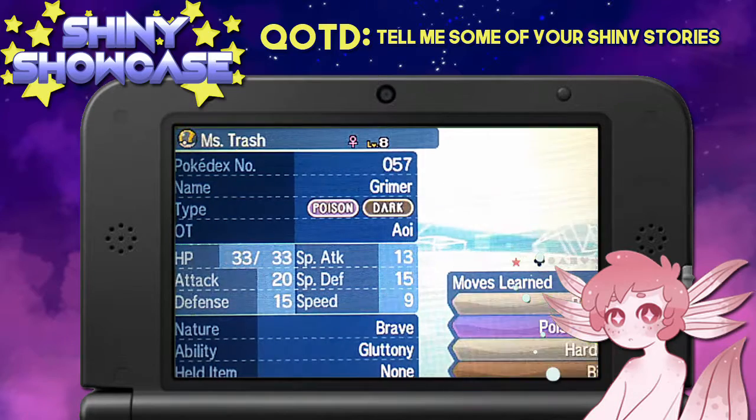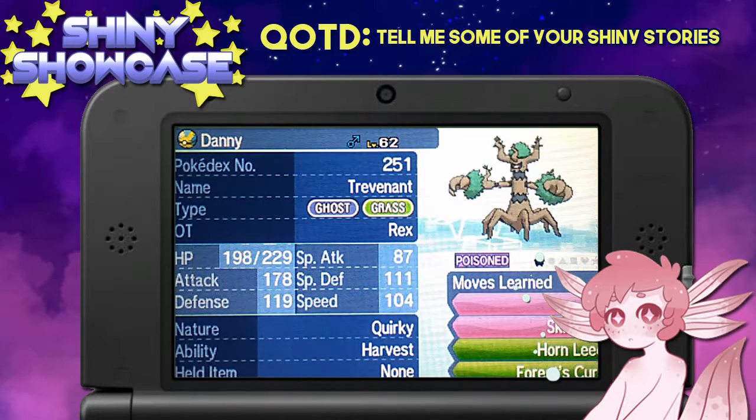That's my Trevenant that I use to shiny hunt. Let's talk about my team that I use to shiny hunt. I have Danny the Trevenant, who has Harvest and Ghost Grasp, with Trick and Skill Swap. Basically, I place a Lepa Berry on Danny and then go for Skill Swap, which gives them the ability Harvest. Then I Trick them to give them the Lepa Berry. What that does is let them never run out of PP, because they'll constantly get a Lepa Berry, eat it, restore PP, and then harvest another one.